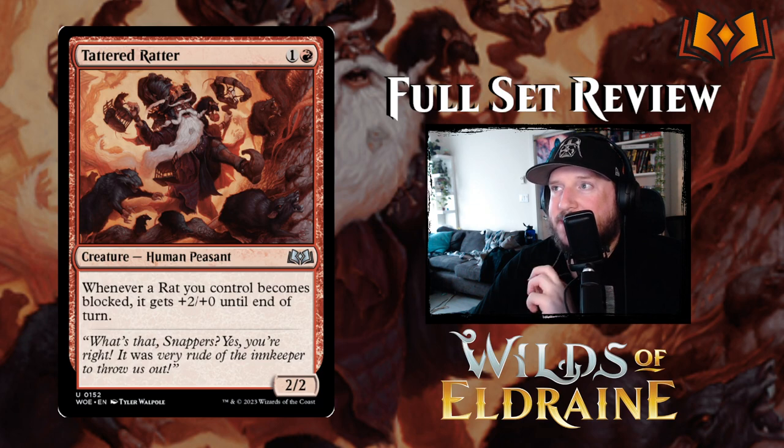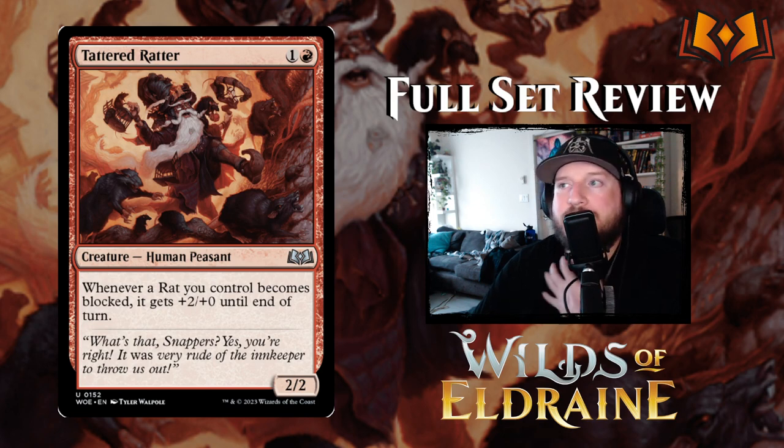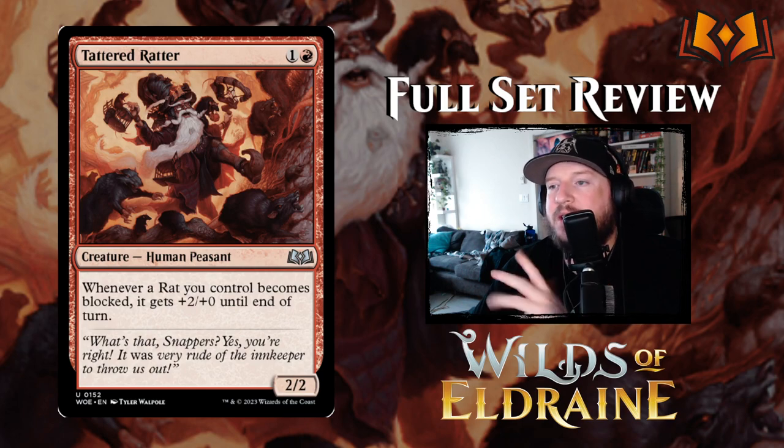Tattered Ratter is one and a red for a 2/2 Human Peasant: whenever a Rat you control becomes blocked, it gets +2/+0 until end of turn. The black-red rat archetype benefits greatly — your 1/1 rats become 3/1 rats when blocked and can actually take out your opponent's important creatures. Definitely consider putting Tattered Ratter in your rat deck.